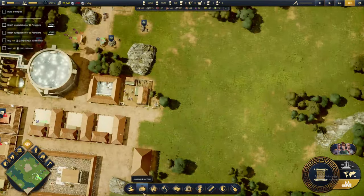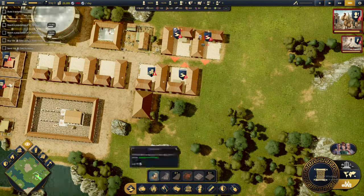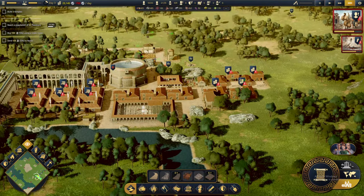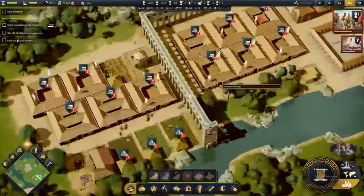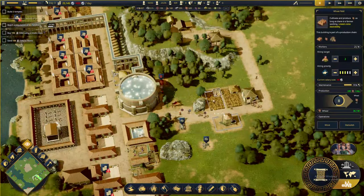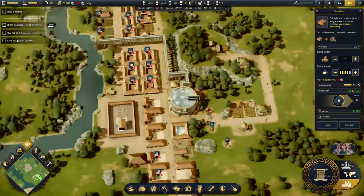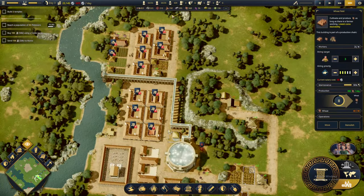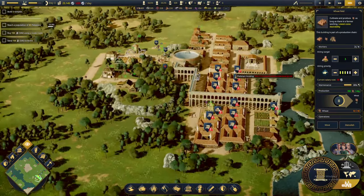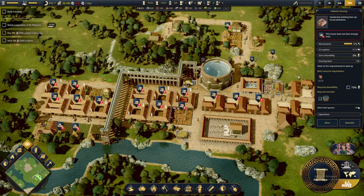Some residents are leaving the city due to lack of employment, although we don't have anyone unemployed at the moment. There has been one murder — that's not good. We are having a food crisis and I don't like what I'm seeing. We already built a couple of wheat fields here; hopefully that should decrease the food shortage. We are producing 840 per day and only consuming 165, so I'm thinking we should start seeing these notifications go down since we are providing more than enough food.